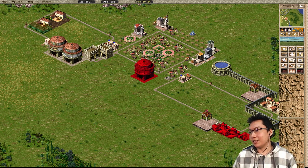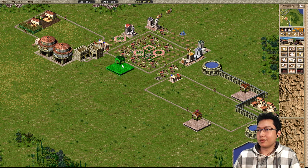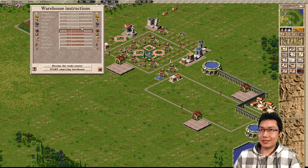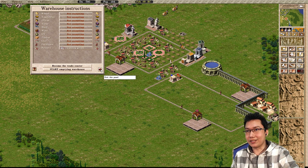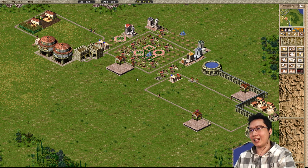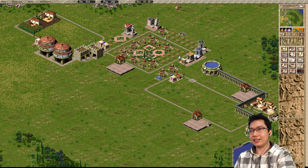So let's say I have this warehouse here and I want pottery to come over here. I can set this to getting pottery. This getting pottery will do something that took me a long while to notice actually happened. This here is set to accepting pottery — we can't have both at getting. A warehouse that's set to getting will actually go and get goods.